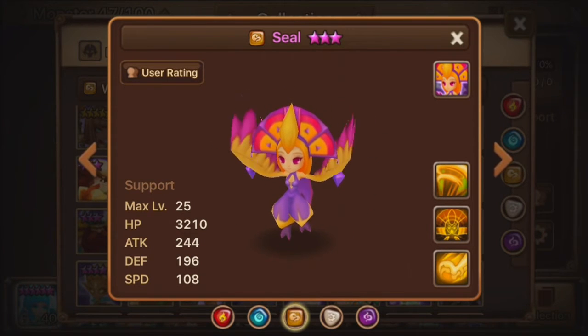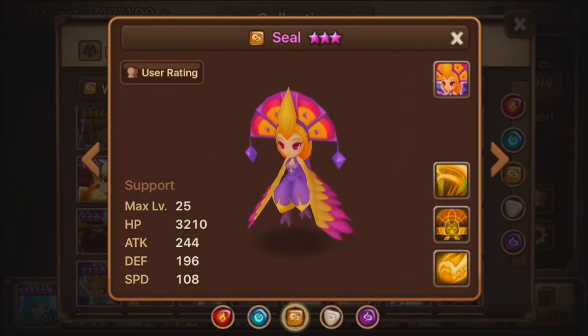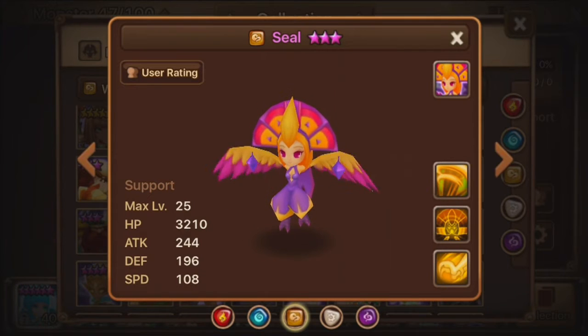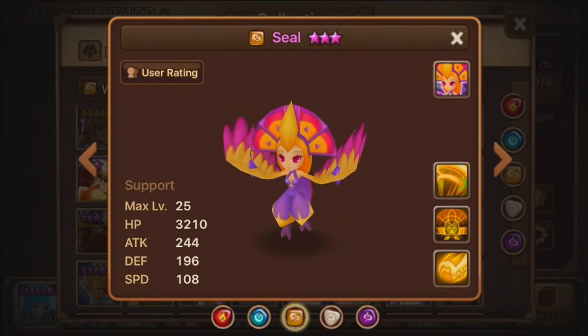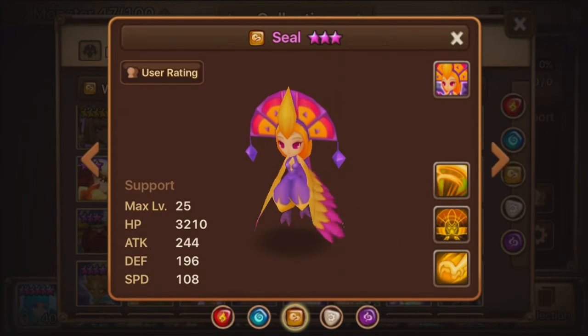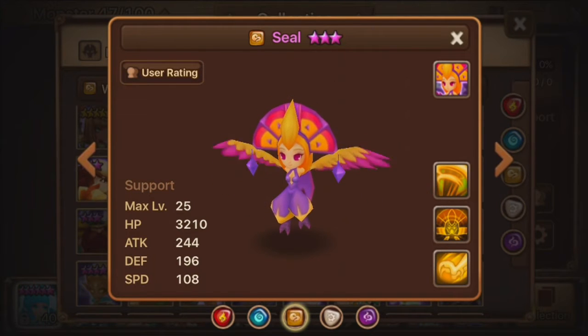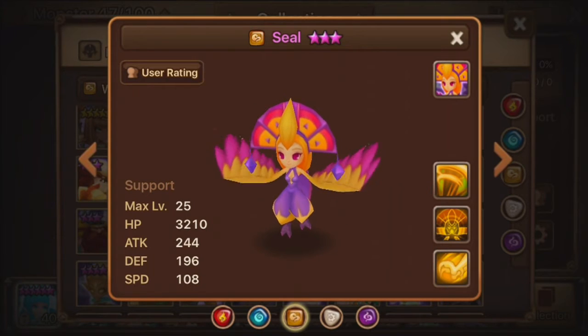Welcome back to more Summoner's War monster strategies. Today we're going to be looking at the Harpoos, beginning with the Wind Harpoos, Seal. Seal is a monster that is not a terrible 2-star, but she's not great either. She's an average 2-star monster with some pretty good use in certain situations, but aside from that, she's really outclassed by Colleen, because everybody knows that Colleen is an amazing monster in Necropolis and raids.